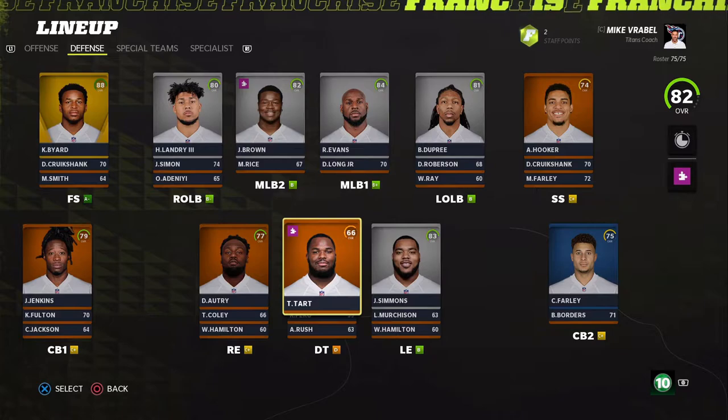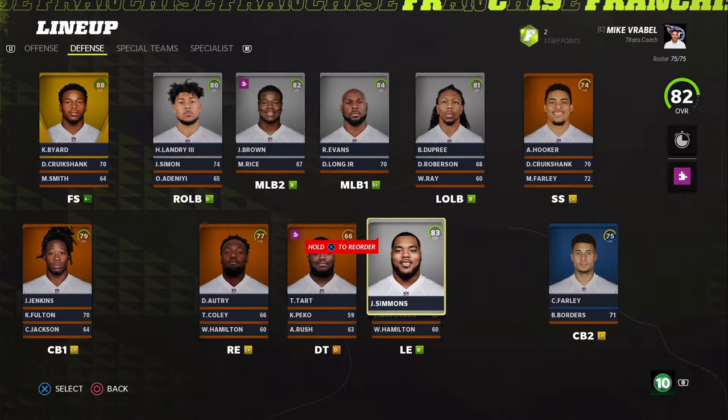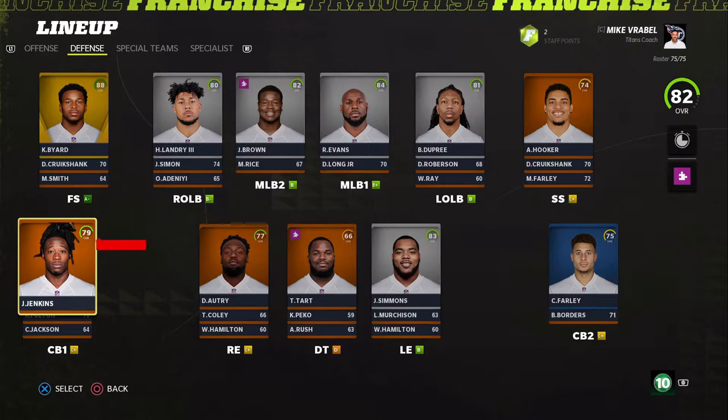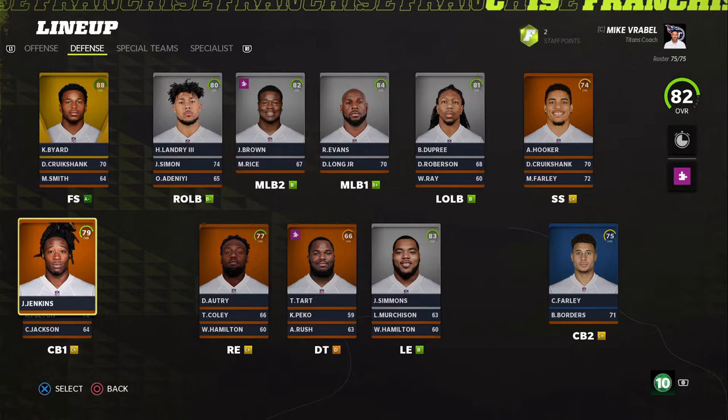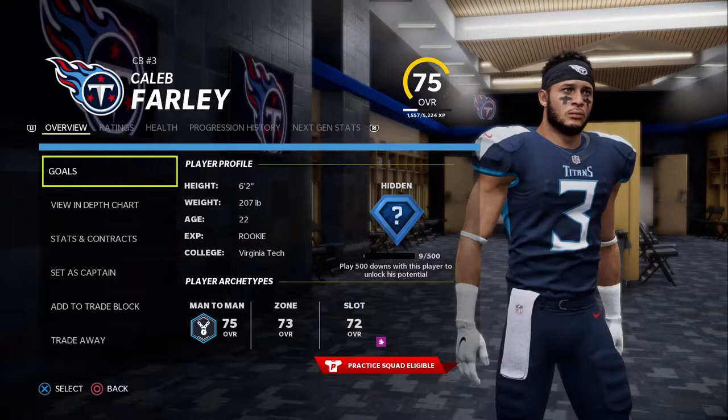Defensively, we have a pretty solid little defense. Nico Autry on the right end, Tye Autry in the middle — need to upgrade that, probably use the draft to go after a defensive tackle. Jeffrey Simmons playing left end. At cornerback we have Janoris Jenkins, but I'm thinking about switching him out for either Farley or Fulton and putting Jenkins in the slot.